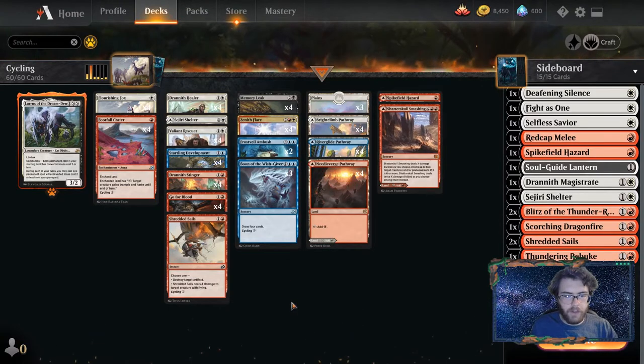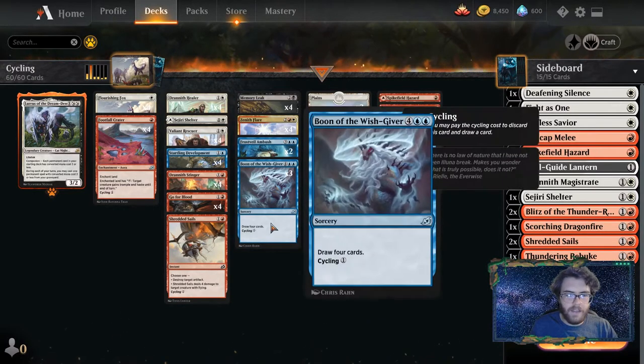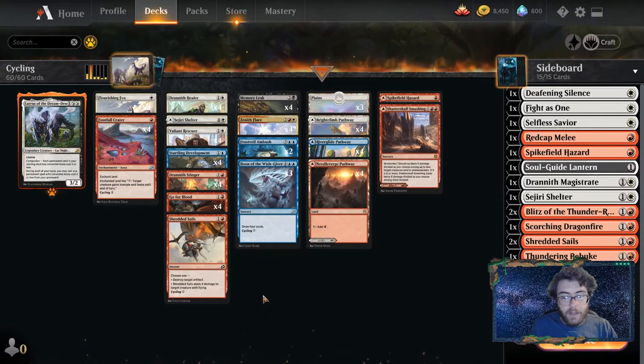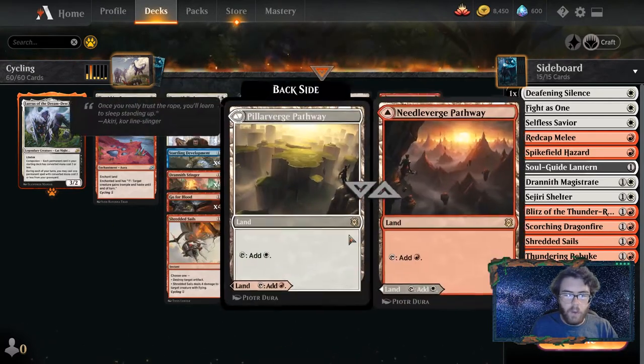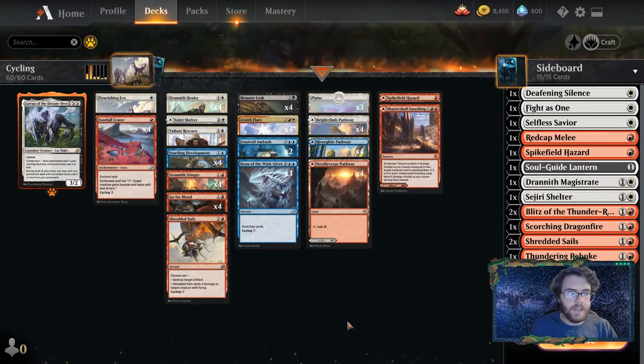The deck also has one of my favorite cards from Ikoria — Boon of the Wish-Giver. You're probably never going to cast it to draw four cards, but it's neat that we get to play it as a cycle draw card and maybe in a long game it does something. The cool part about this deck is that every card kind of does two things — it either cycles or becomes a creature or a spell. The modal DFCs are either a spell or a land, so this deck gives us a lot of choices and opportunities to make decisions.